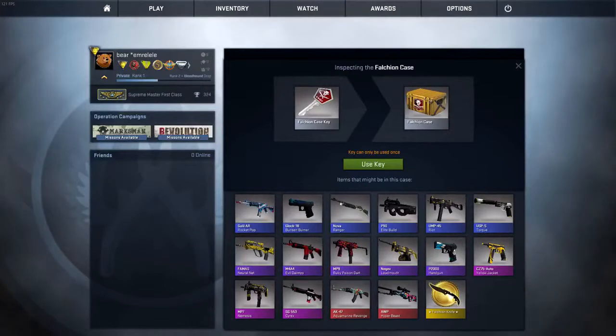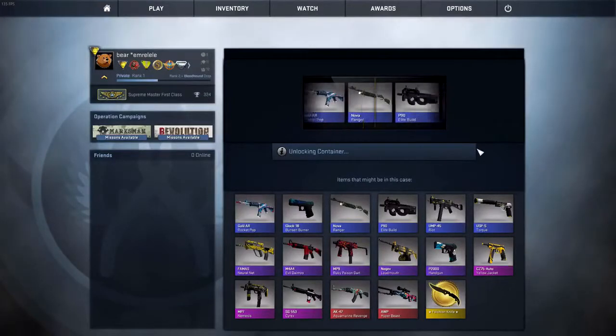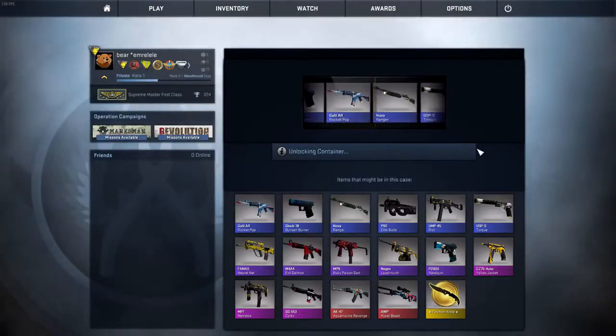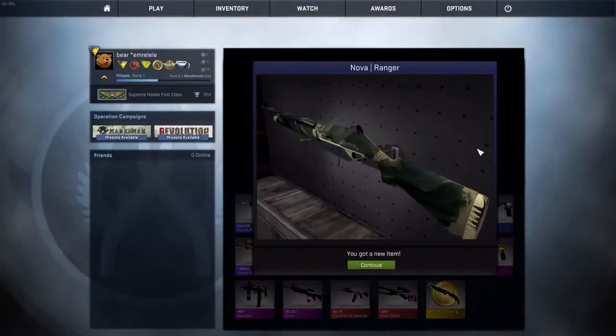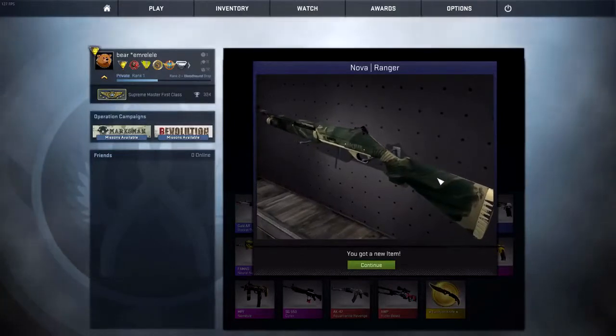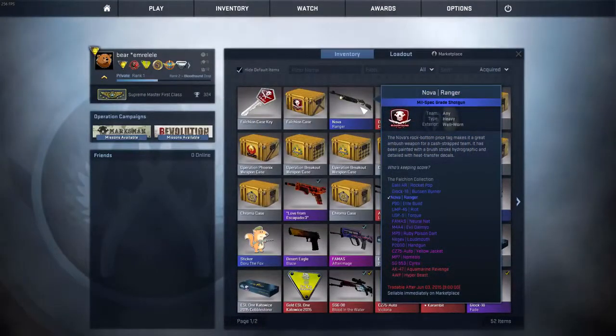There are better knives out there but I sure wouldn't mind getting one. So without further ado, let's just open the case and see — hopefully I'm lucky. Here we go, come on, please! No, of course not — I get the most crappy skin again: Nova Ranger. This skin is something I cannot live with.